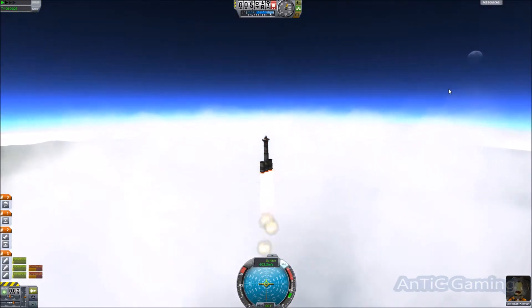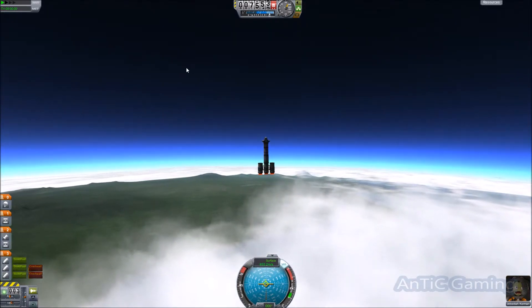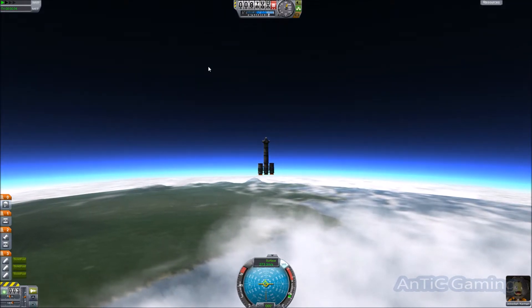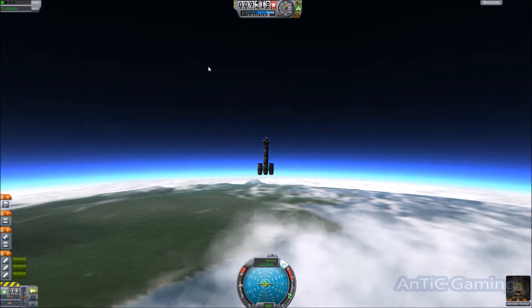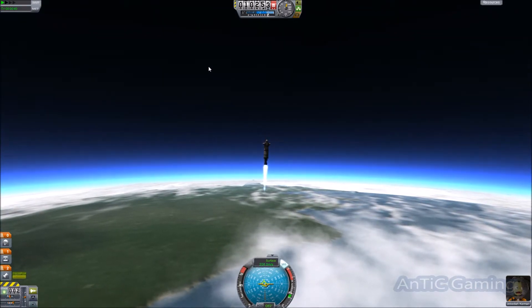We're way above 200 meters a second, but that'll be okay as we're burning down these engines right now. We're going to lose some speed. But luckily, at about 9,000 meters, you're going to break through the first part of the atmosphere and really get into some thinner stuff, which will let your rockets act a bit more efficiently.